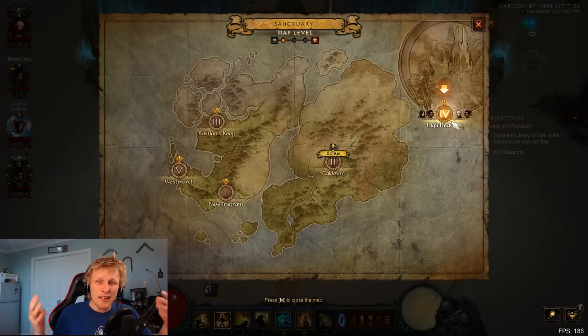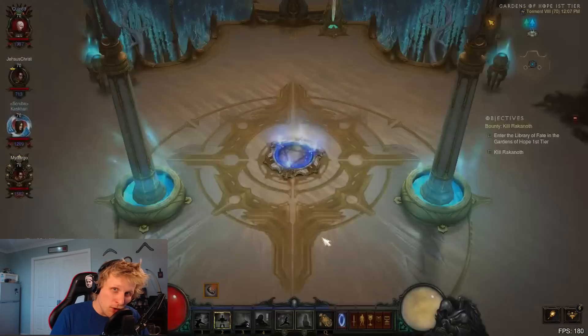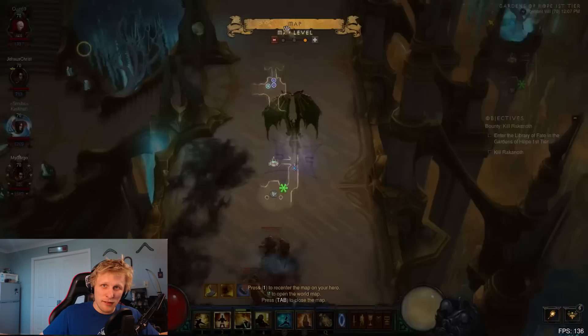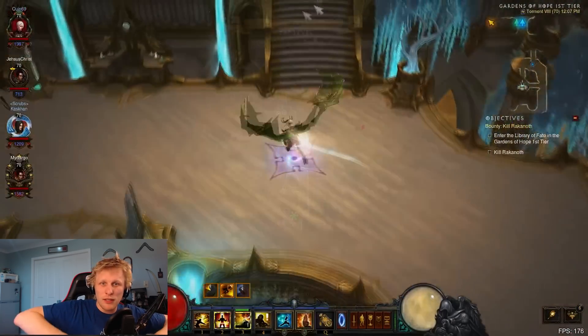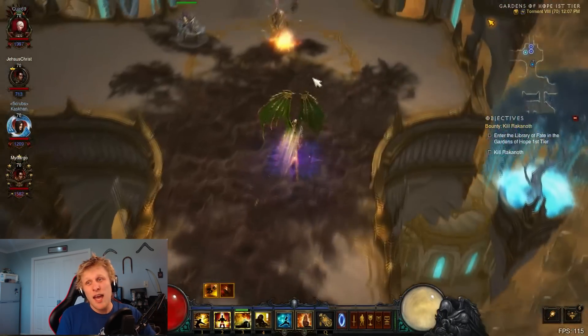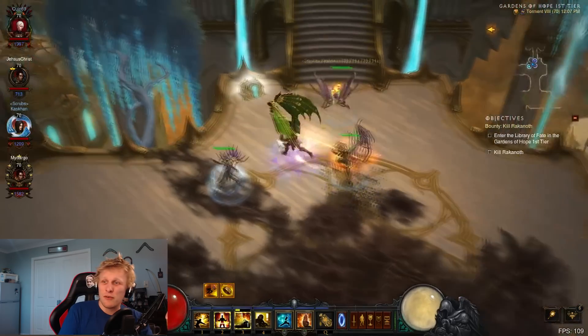So what you want to do is head to Act 4, Gardens of Hope first tier, and you're gonna be scouting the entire zone out. Just go and look around the entire zone and what you're looking for is a chest — more specifically a Mysterious Chest.